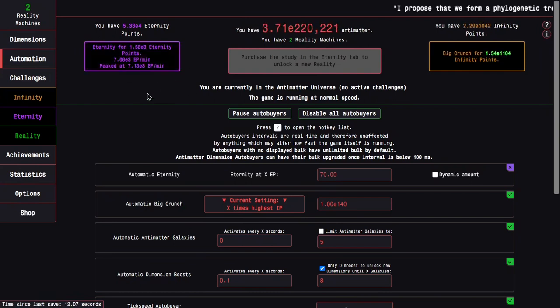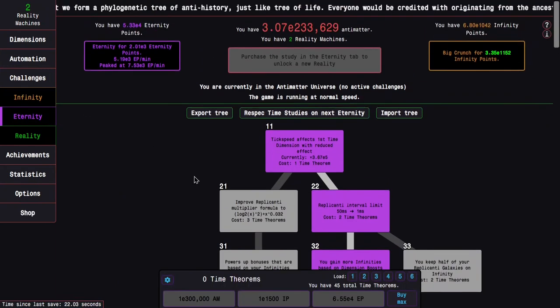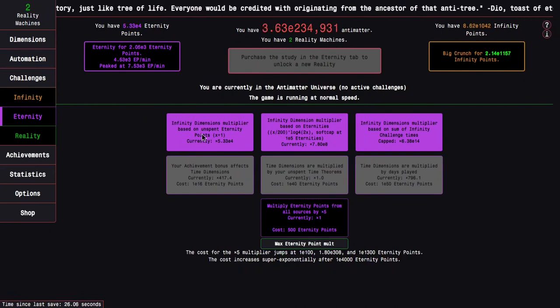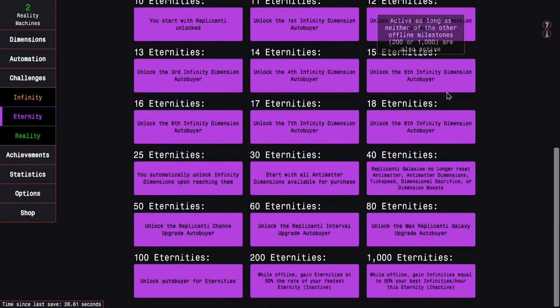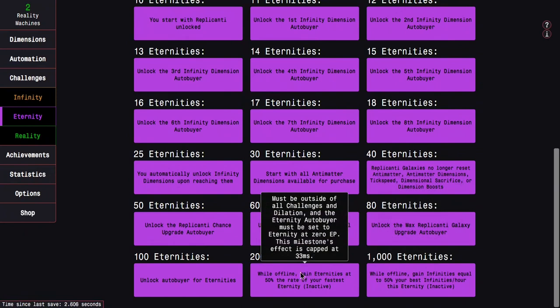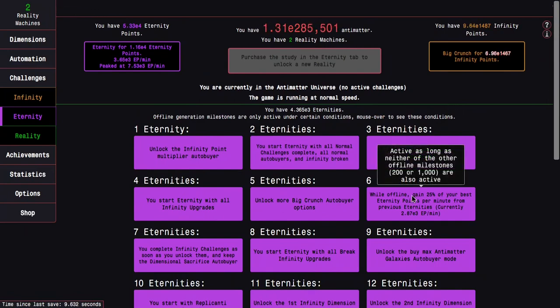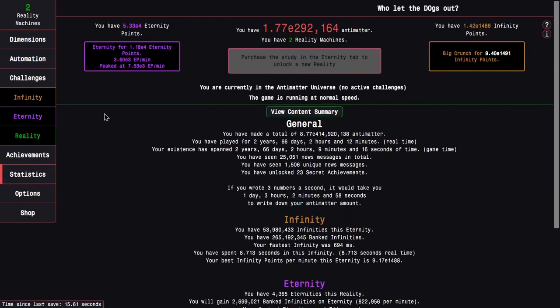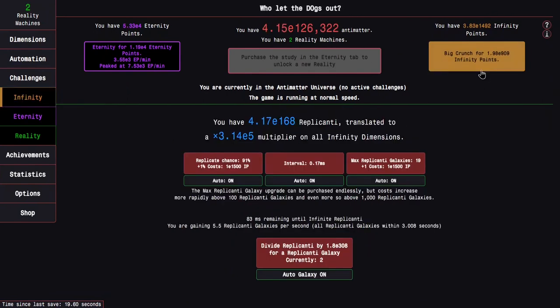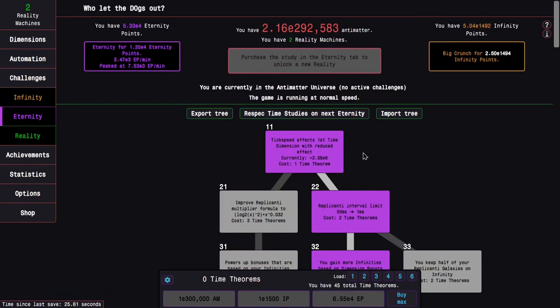I can even reach like 7,000 a minute if I just wait for my replicated galaxies, but I don't know if I want to prioritize eternity points per minute or just plain eternities. I notice this milestone is only active if these two are not active, and this is only active if I set eternity to zero eternity points — so I have to choose either or, which is kind of rough. My fastest eternity is 1.7 seconds, meaning I'll be getting about 25,000 eternities per day.